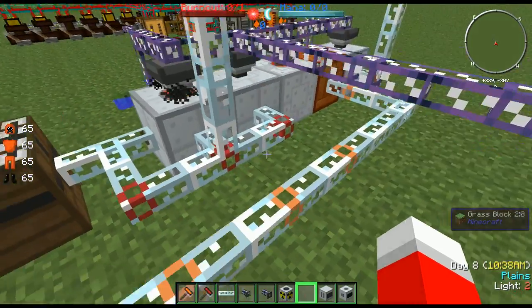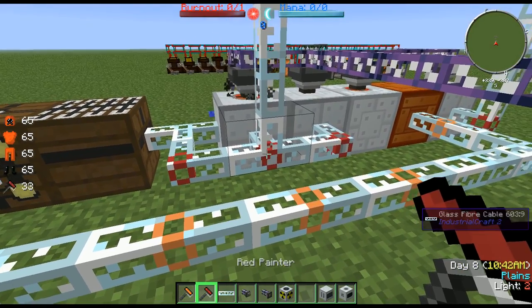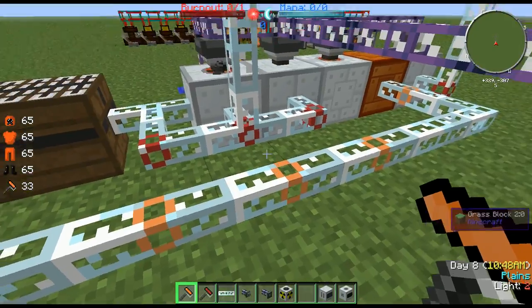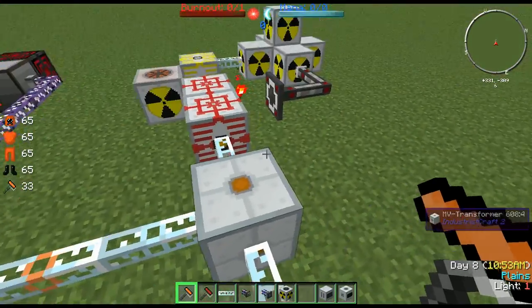Back here, we have our cables colored so they don't connect. Over here is red, and here is orange. If they're both painted orange, they would connect. If they're different colors, they will not connect. That's for if you don't want cables to connect.